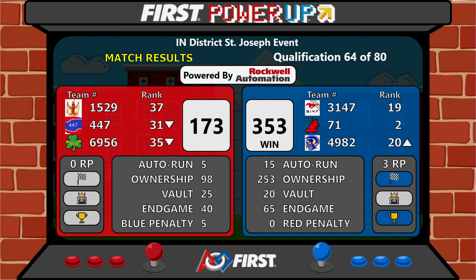Let's redirect your attention up to the scoreboard. The winner of that match is the Blue Alliance. Blue Alliance scores: 353. Red Alliance: 173. The Blue Alliance is composed of 3147, 71, and 4982, versus the Red Alliance of 1529 and 471.